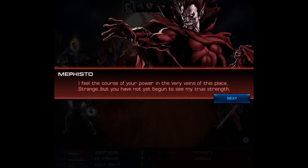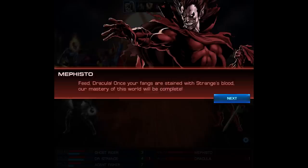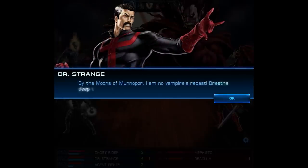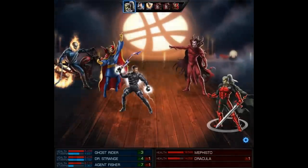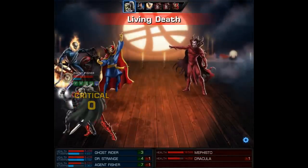Here you're going to face both Mephisto and Dracula, and Mephisto has some extra dialogue. He tells Dracula to feed and then Doctor Strange replies — I think Doctor Strange's dialogue is usually pretty funny. It's odd how he talks and he has to be making things up. I mean, what are the moons of monopore? All I know is he loves alliteration.